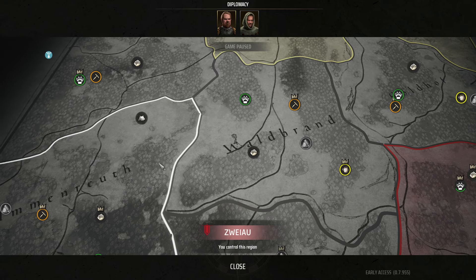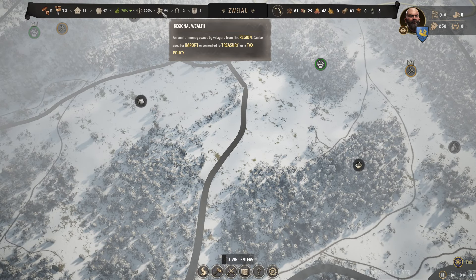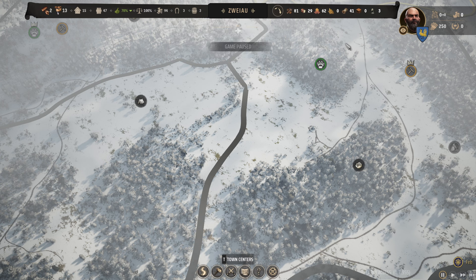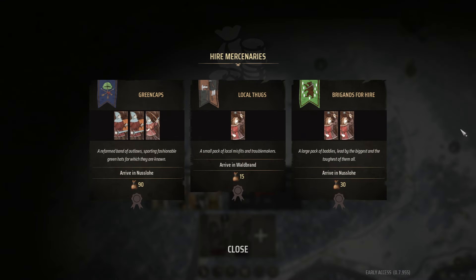That means there'll be less people stealing from us. If we plunder the camp, we can get regional wealth to upgrade our buildings, import goods, or take it to our treasury. And once we've got some treasury money, we can click on create new units, hire mercenaries, hire armies, groups of bandits type of things.